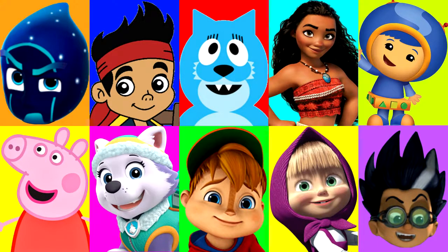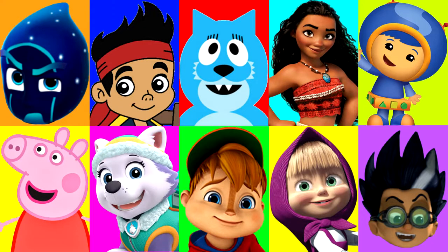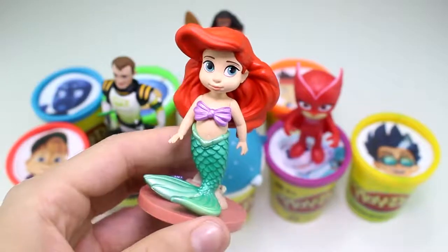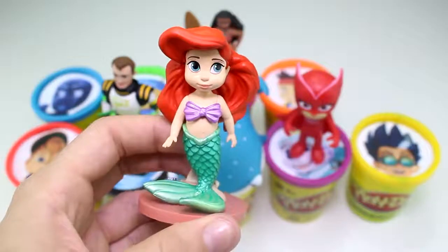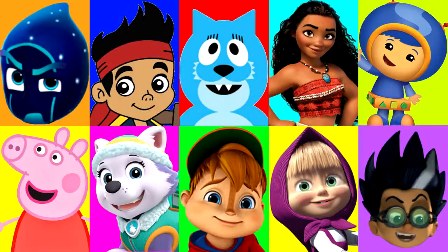Which character will it land on next? And stop — it landed on Moana. And here we have the bright pink Play-Doh cup. And we have this adorable little figurine of Ariel from The Little Mermaid. Look at her beautiful tail and her big red hair — she looks super adorable. Only a few more Play-Doh cups to open up.